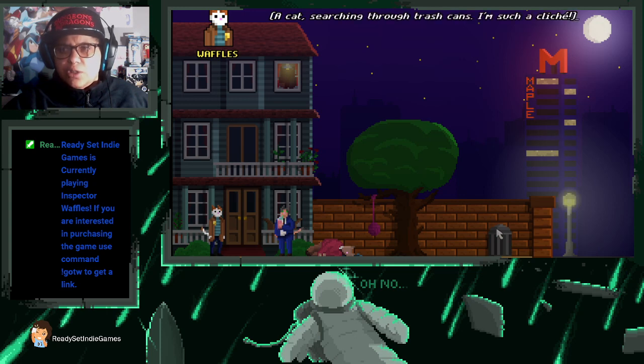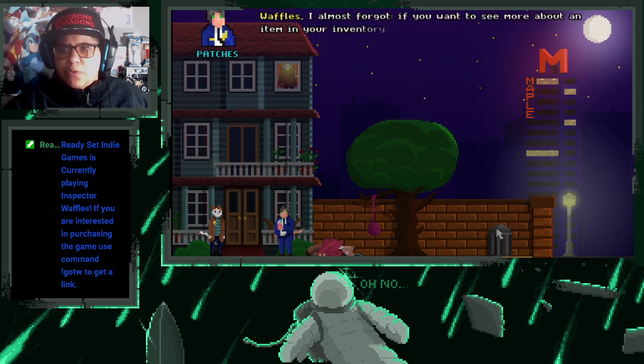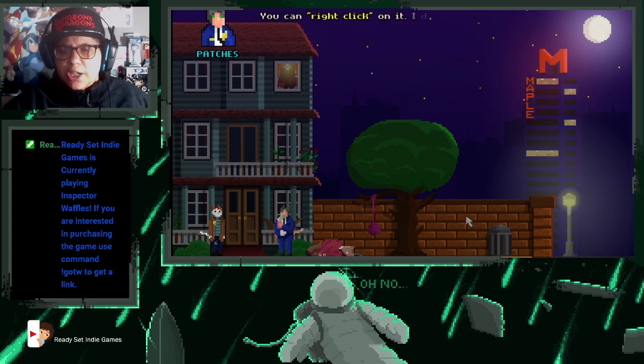A cat searching through trash cans — I'm such a cliche. Nothing special inside except for this broken screwdriver. Waffles, I almost forgot — if you want to see more about an item in your inventory you can right click on it.